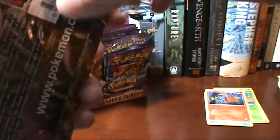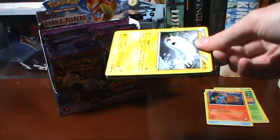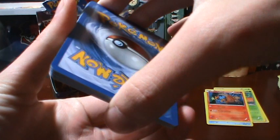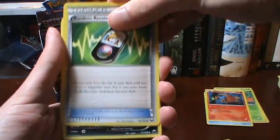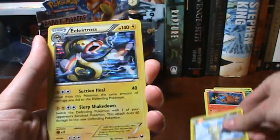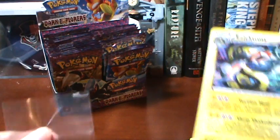So far one holo and one Full Art EX. We've got Tynamo, Clink, Chansey, Woobat, Shelmet, Random Receiver, Volibee, Torkoal, a Minccino Reverse, and our Rare is another Elektross Holo — which is outstanding, but I already have this holo. It's a very nice one, so it's not a shame to have two of them, really.